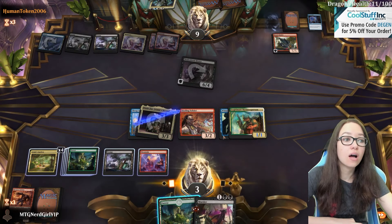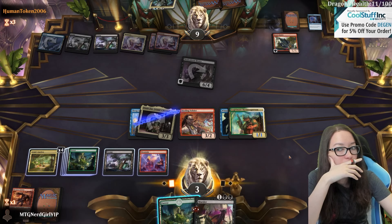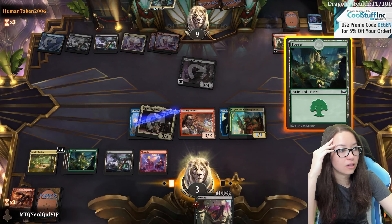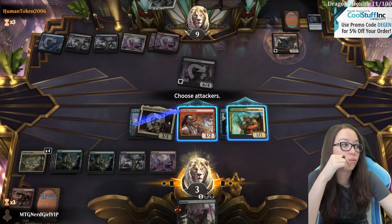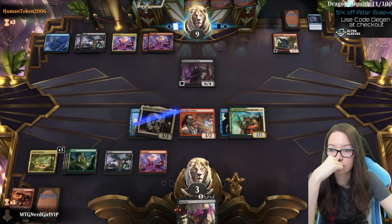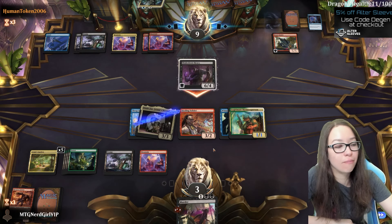Oh no, I used my other black spell! I was like, oh I just need to draw cards, I don't need two black mana. I was wrong - this has menace and this has trample. Wow, oops. In fairness we wouldn't have drawn this turn if we hadn't sacked it, so it wouldn't have mattered - we would have just drawn a blank here.